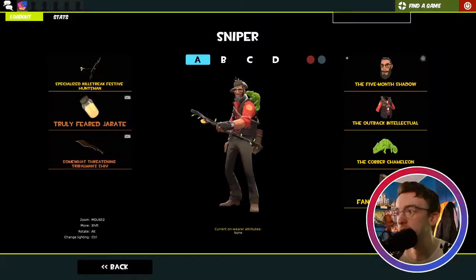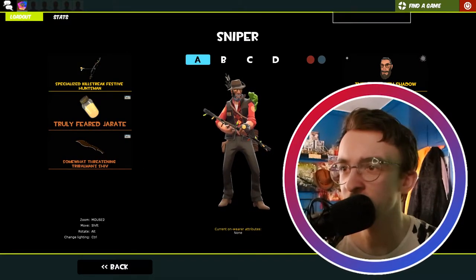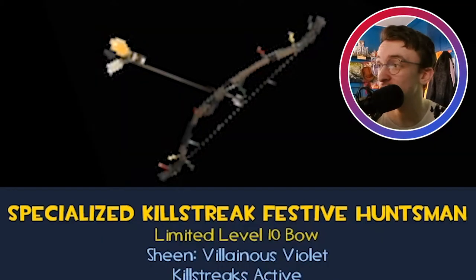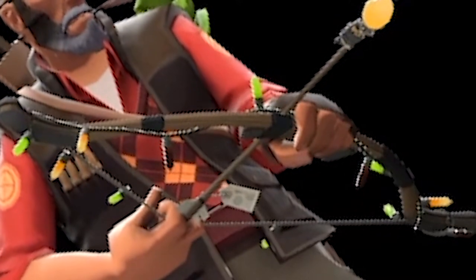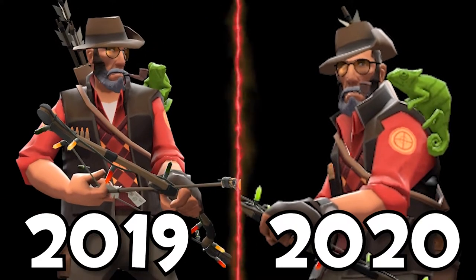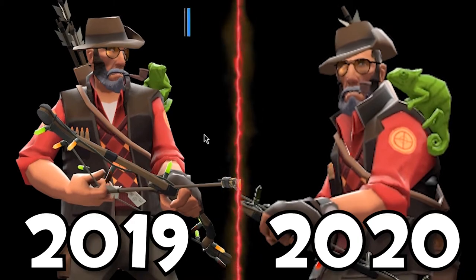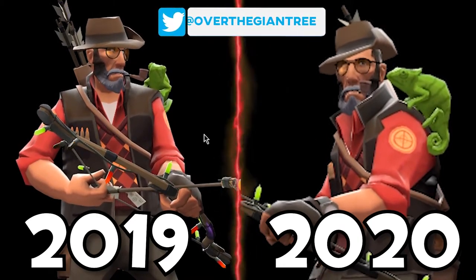And then for Sniper, we have the Jurati Wizard fella — he's like an old hunter type guy with a nice vest. We have the Specialized Killstreak Festive Huntsman, a very nice reskin I always wanted to own. Then the Five O'Clock Shadow painted grey to give him that old man aesthetic, the Outback Intellectual — a very nice cosmetic that gives him a pipe as well — and the Cobber Chameleon, just his little companion.